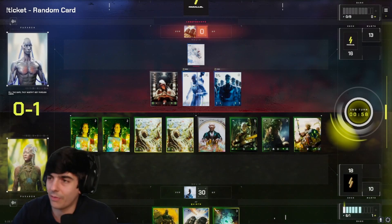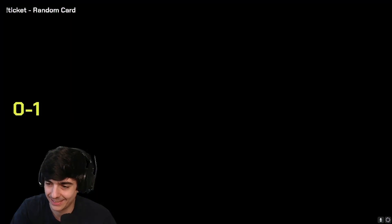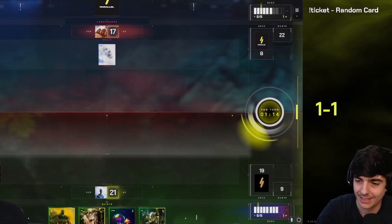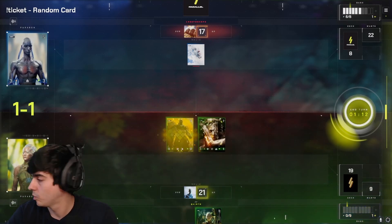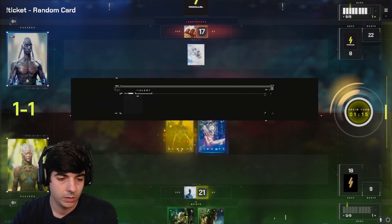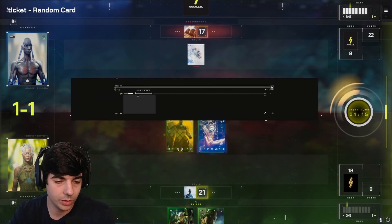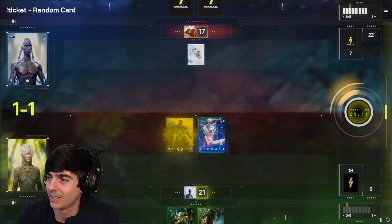Finally, my first Gaius ever. Jesus. There it goes — now Tain becomes ungovernable. Who is this? Nice.